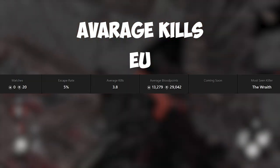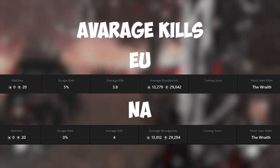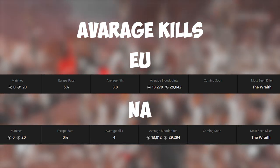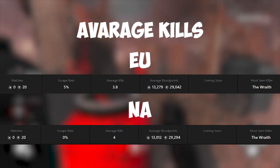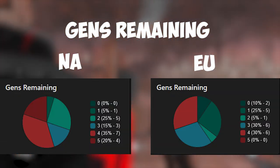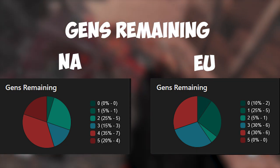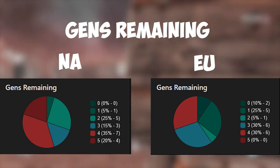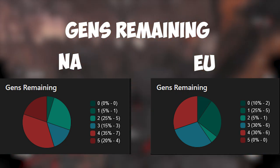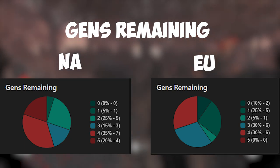I'm going to show you all of the stats and later talk a bit more about them. Starting off with average kills: on EU servers my average kill rate was 3.8 and on NA my kill rate was 4. On NA nobody managed to escape while on EU I had two matches where people were able to escape. The biggest difference in generators remaining is that on EU there were 0 matches where 5 gens were remaining, versus on NA that happened 4 times. You can also see that there were fewer gens remaining overall on EU.